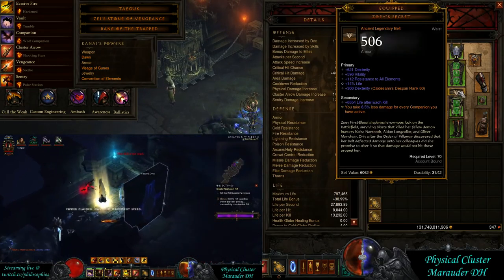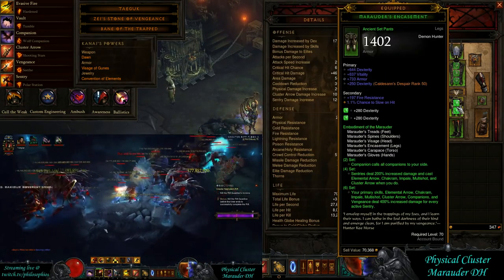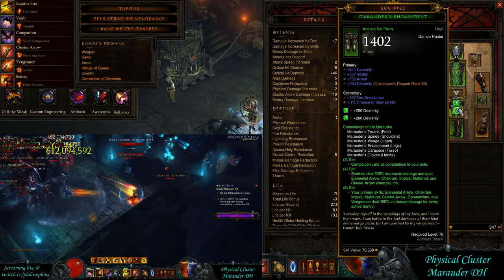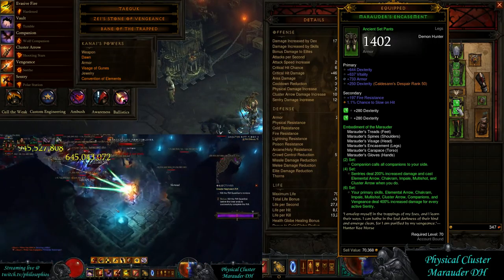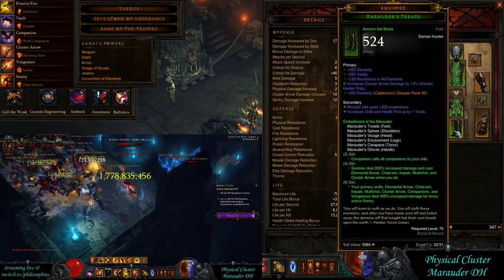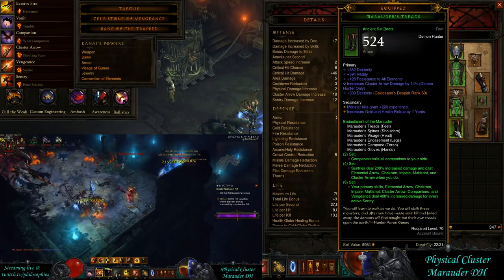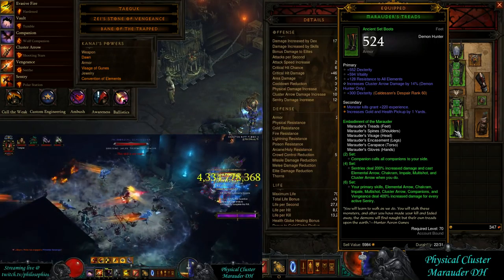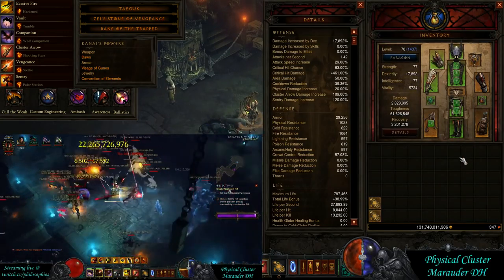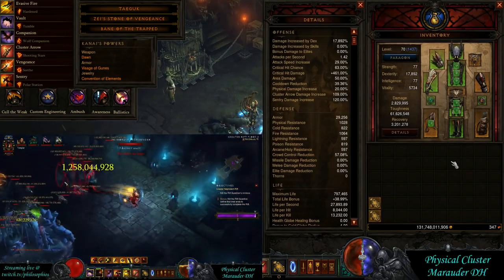On the armor you want your standard toughness stats. On the pants I'd like armor to be all resistance, but with the secondary being fire resistance I can't get all-res on these. On the boots you want Cluster Arrow — that's definitely good. That's pretty much it for the stat priority.